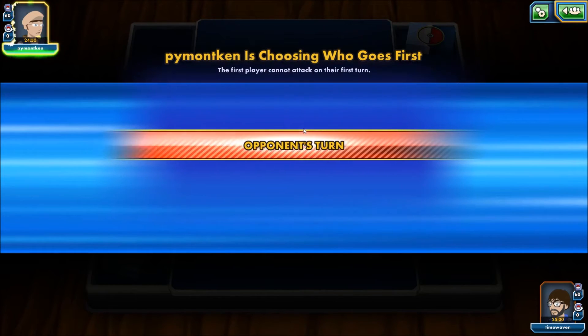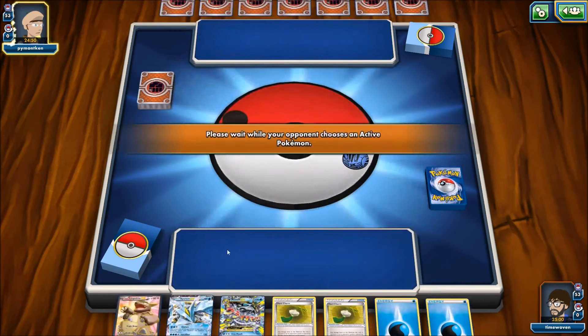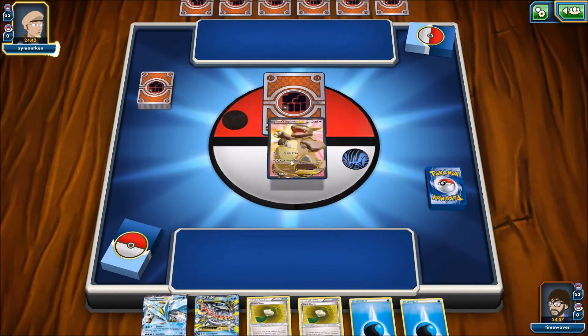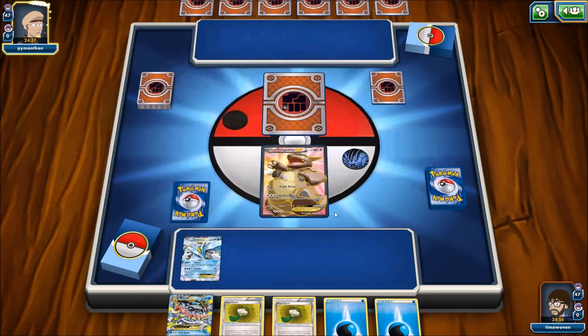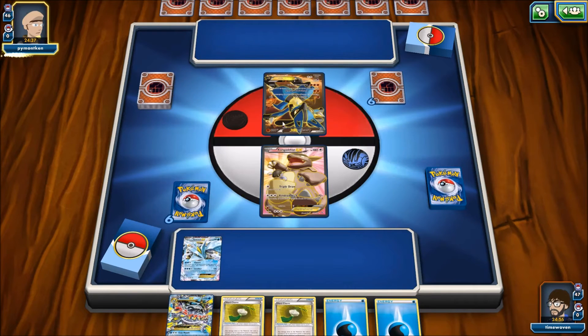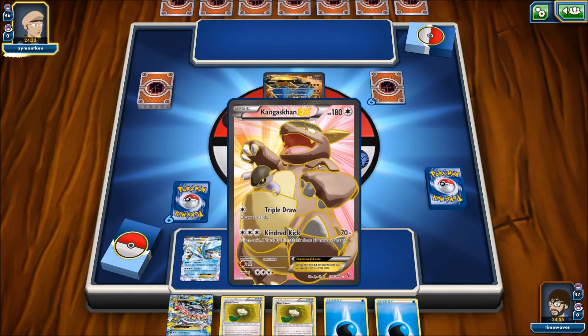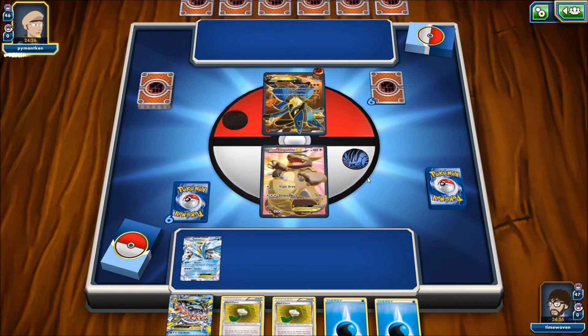We lose a coin flip — that's all right, he's going to play first. We have Kyurem to start, but I'm actually going to start with Kangaskhan to get him rolling. We're going to attach an Energy to it and kind of let us get a setup while Kyurem actually comes in. Oh no — not Lucario. My poor, poor Kangaskhan — you didn't even see this coming.